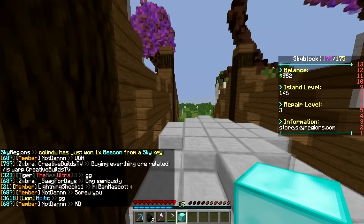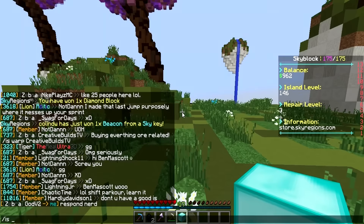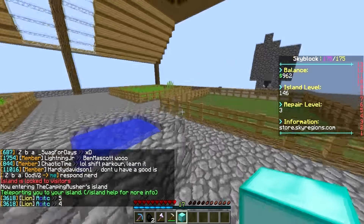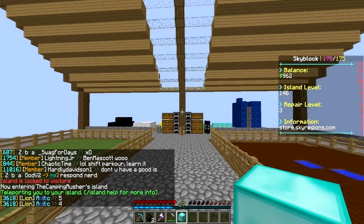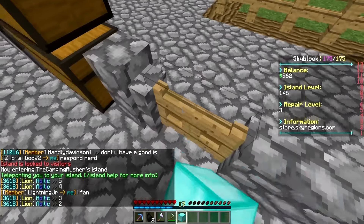Honestly, I think that was the worst waste of money - I'm just kidding guys. A diamond block. I think actually that's perfect in a sense because we may be able to level up our island to 150 now, which is going to be really really cool.